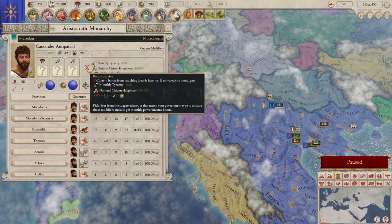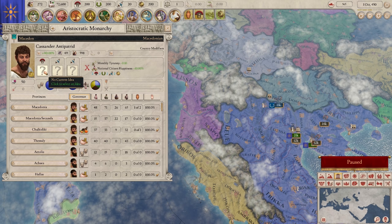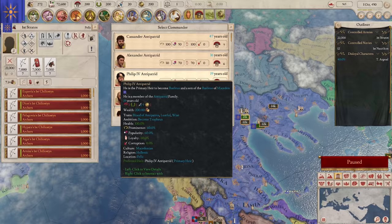So we've done that. Our biggest priority with oratory power after this is we've got to fix the government stuff right away. Our first idea we're going to pick is definitely martial ethos to get that morale for our army, which should pop during this war - which will be nice. If we hit tab, we can get our outliner so we can see our first army. Let's appoint a commander.